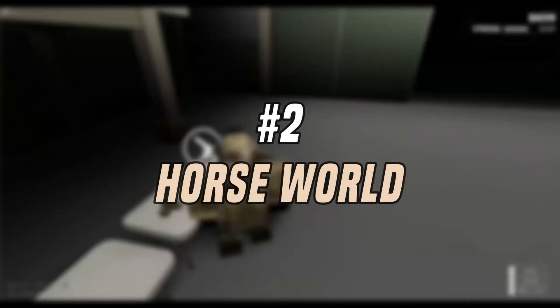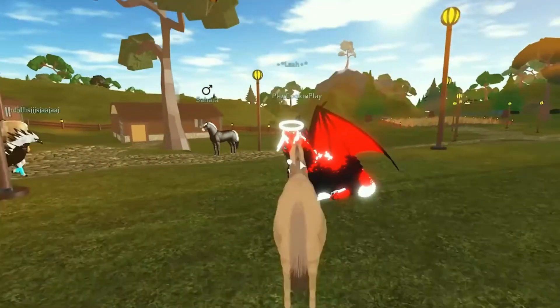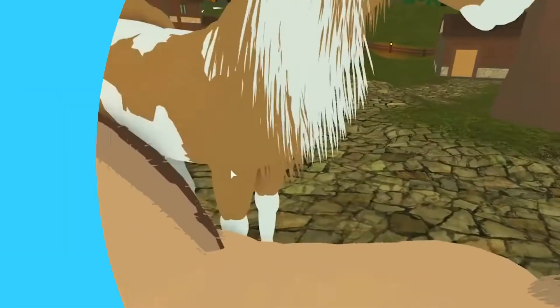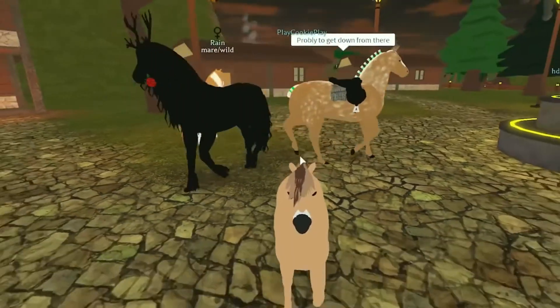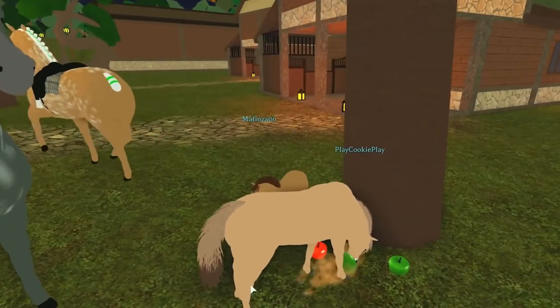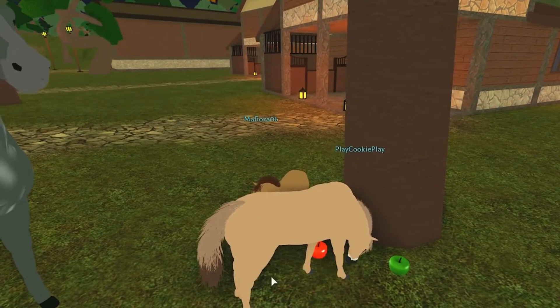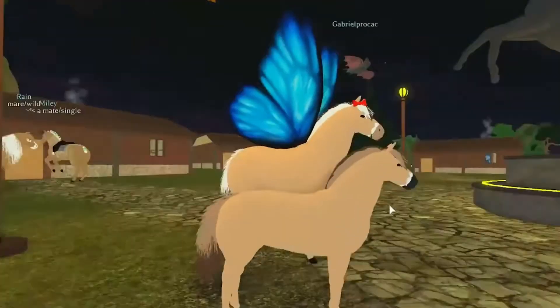Number 2: Horse World. It is the perfect place to embrace your inner horse girl. Players can start the journey as their own Roblox character, or they can ride a horse of their choice. There are fantasy elements within the game, including the ability to help your fellow horses rather than letting humanity take over by domesticating the horses one by one. You can experience what it's like to be a horse.